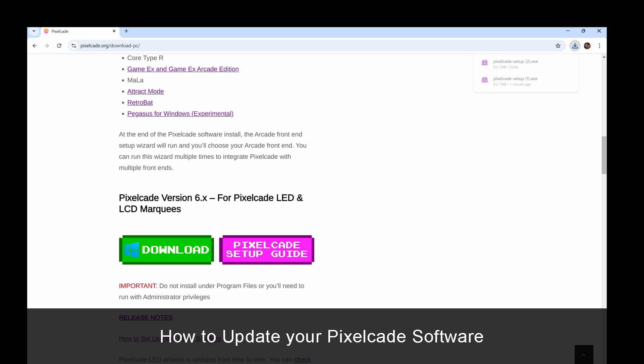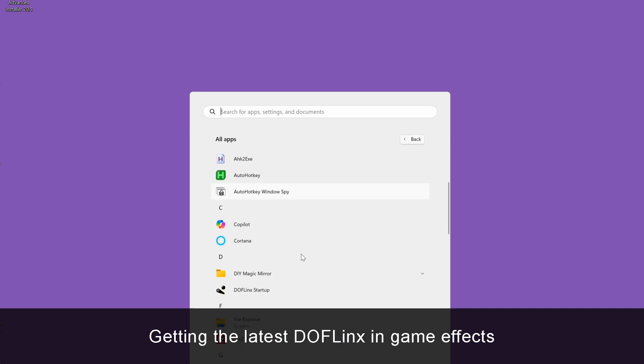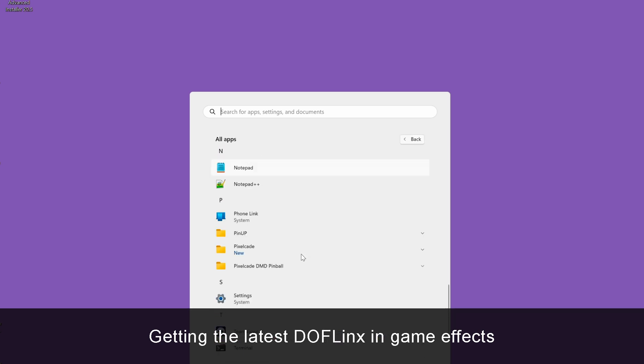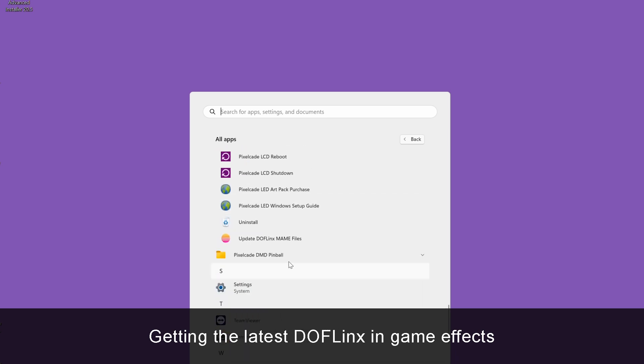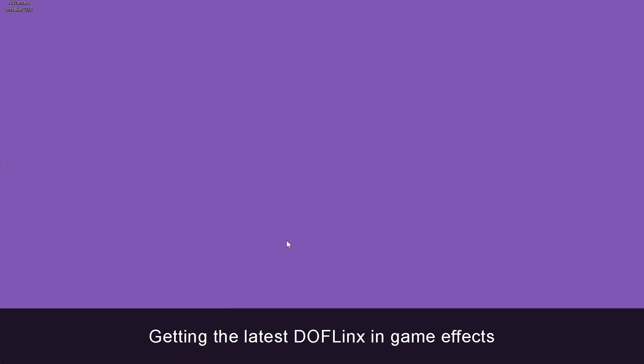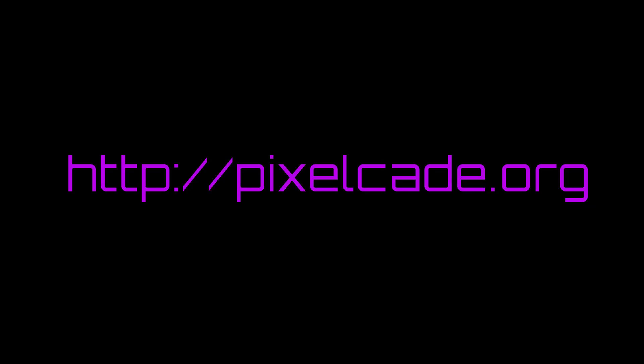Go ahead and run that. At the end of that program you'll have a front-end wizard come up, and during that wizard you'll be prompted if you want to install Doflinx. We do from time to time update the Doflinx effects files, so here's how to get the latest and greatest — just go over to your PixelCade folder, scroll down a little bit, click on update Doflinx main files, and that will get you the latest effects.